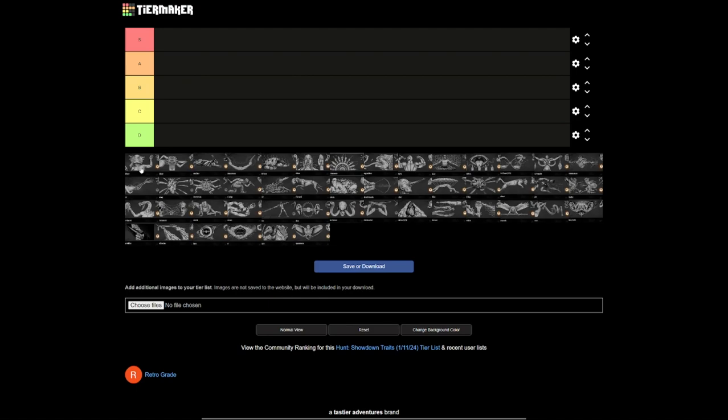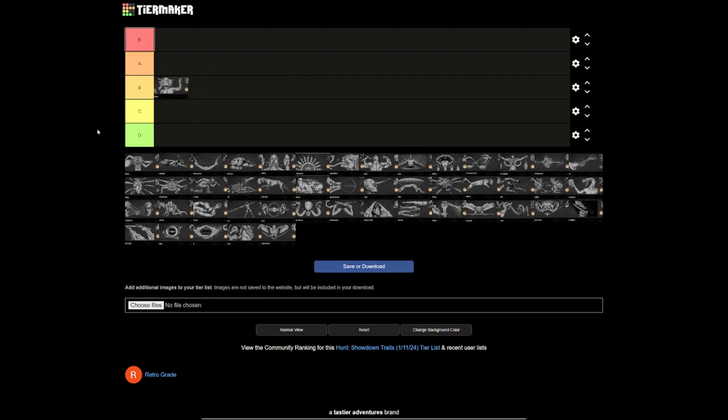Beast Face is a trait that allows you to have a lower detection radius from animals in the world — not including hellhounds. So like dogs in cages, chickens in coops, crows on the ground, things like that. It just gives you a lower detection radius. If you want to be a little bit more stealthy, it allows them to not ping you from so far away. Horses as well, which is great. It's a good trait — I'm going to put it in B tier.